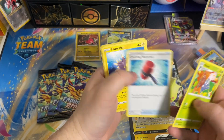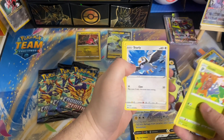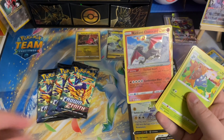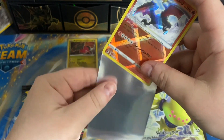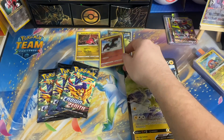We're going to go into a Gloom, Crushing Hammer, Pinurchin, Rockruff, Aeron, Riolu, Starly, Scyther. We got a Radiant Charizard in our first pack in today's opening! Let's go. Let's get this in a sleeve. Boom. First pull of today's opening. Very cool.